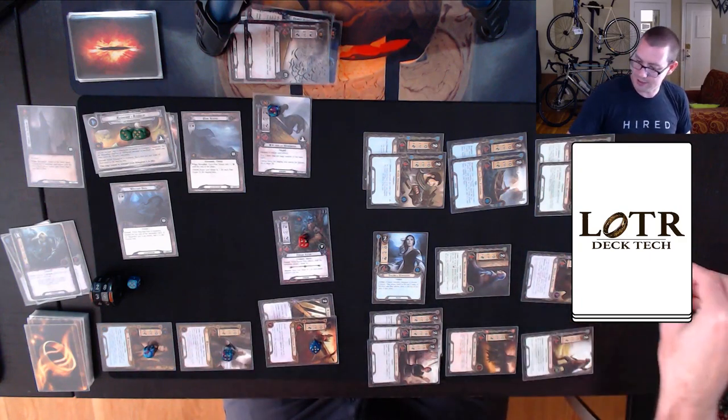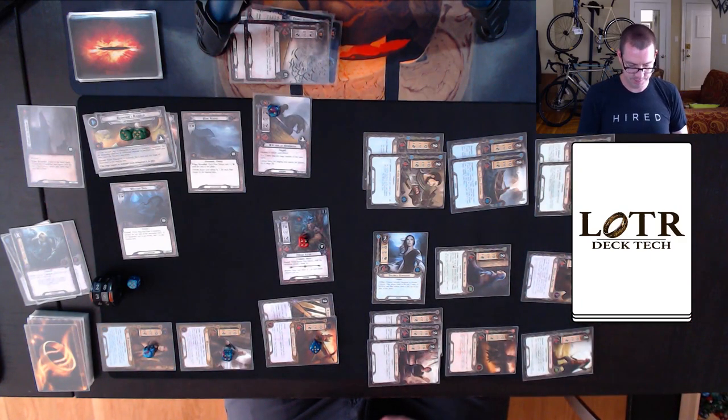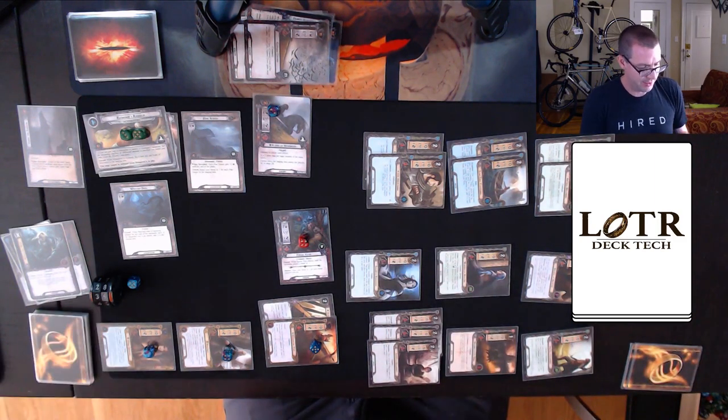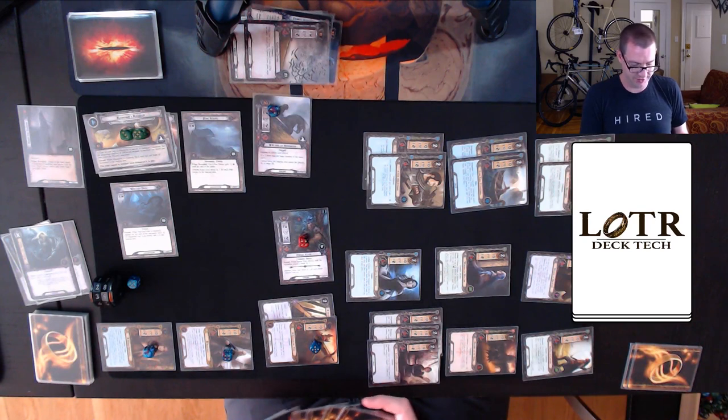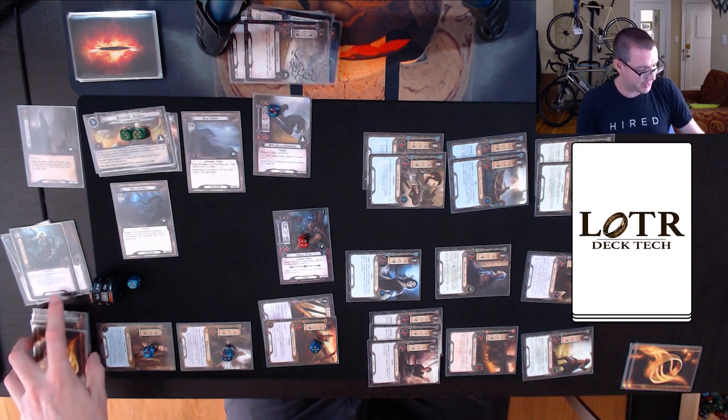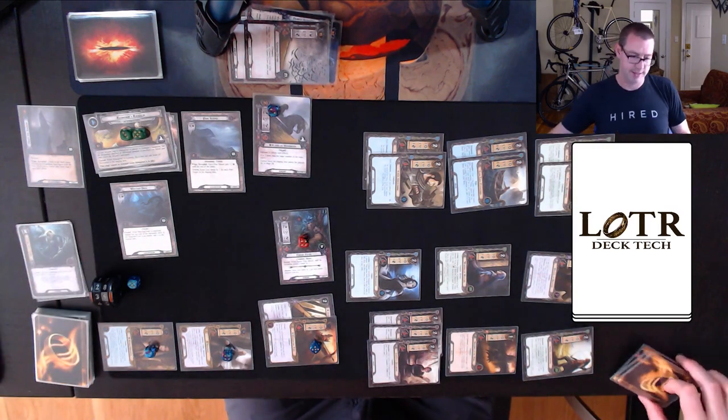I use Warden of Healing to remove the damage. While in combat, I Stargazer to figure out what I'll draw next turn. I'm stacking two Elrond's Councils to the top even though I can only play one. Next round I'll likely get an Elrond's Council, which will help deal with this threat. Refresh takes us up to 40 threat.